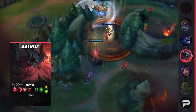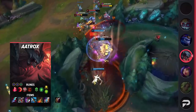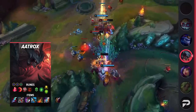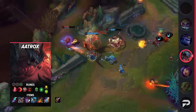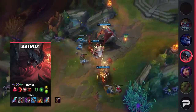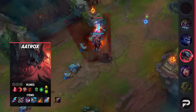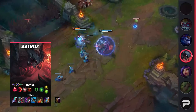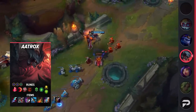Now for the Aatrox Mid build. For your runes, run Electrocute, Sudden Impact, Eyeball Collection, Treasure Hunter, Second Wind, and Unflinching or Revitalize, with stat runes being double Adaptive Force and Health. For your items, if you're against a poke-heavy champion go Doran's Shield; if not, go Doran's Blade, then build towards Eclipse. Buy either Steel Caps or Merc Treads, then grab Black Cleaver or Youmuu's Ghostblade and Serylda's Grudge. Next, grab Dead Man's Plate, and finish with a situational item like Maw, Force of Nature, or Guardian Angel.